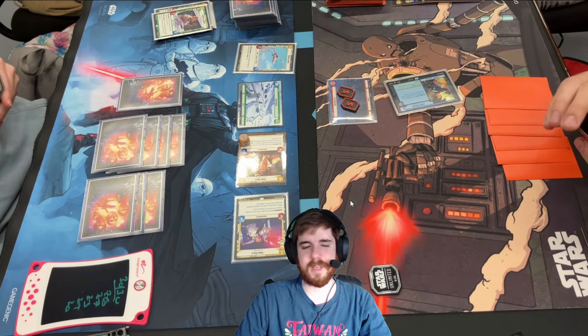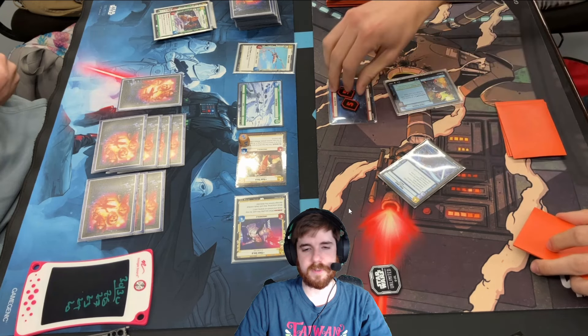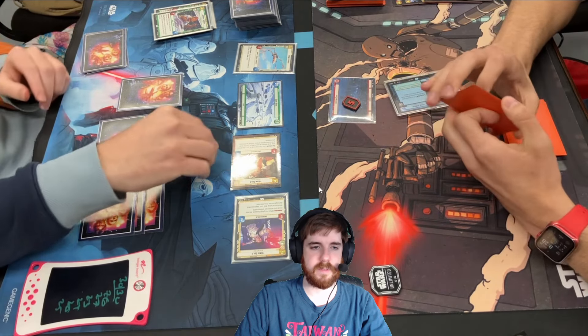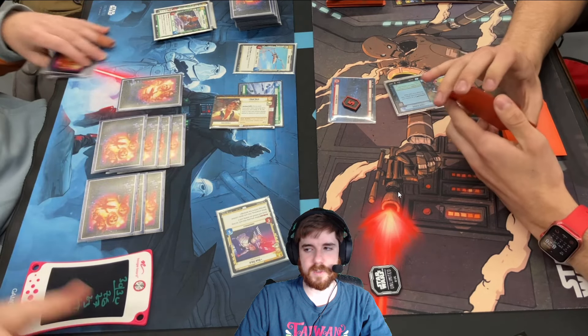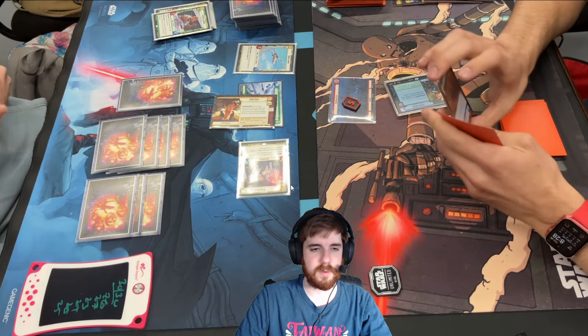Why did he attack my Han? Because it's never getting off the field if he doesn't do something. So he just spends two turns attacking it. And here we go — he plays his Vigilance and gets to kill my Han and heal five. But we're not really sad about that at all. He spends his whole turn killing a leader that's been on the field for a few turns, so we're not too sad about that.